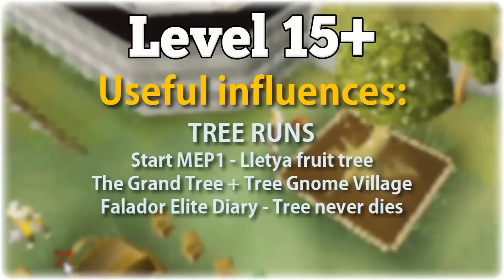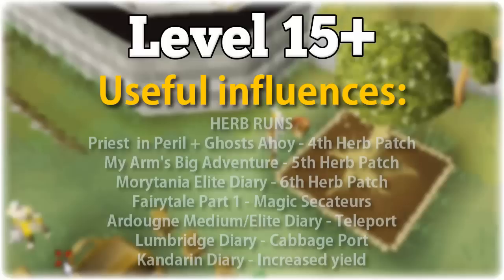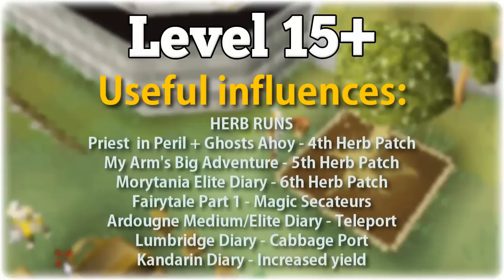It's also nice to complete the Falador elite diary eventually, since your Falador tree will never die when this is completed. If you're considering doing herb runs, you want to complete Priest in Peril and Ghosts Ahoy to get access to the Morytania patch via the Ectophial. You want to complete My Arm's Big Adventure to get access to the disease-free patch on the gnome stronghold, and eventually complete the Morytania elite diary for access to the herb patch on Harmony Island. You definitely want to have Fairytale Part 1 done for the magic secateurs, as they increase your yield from all herb and allotment patches by 10%.